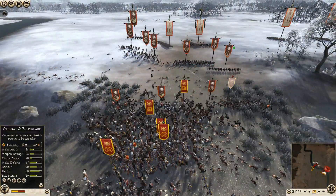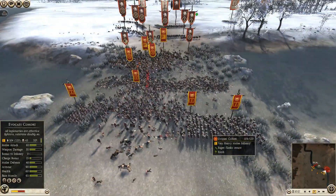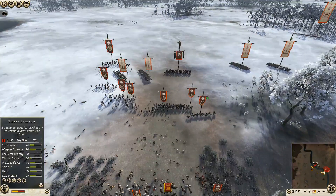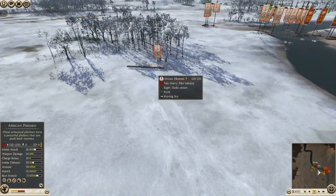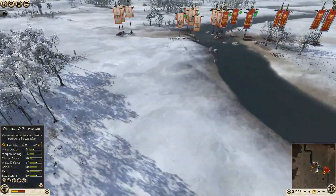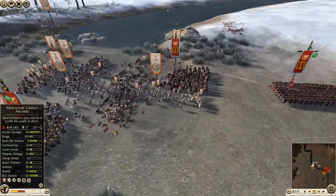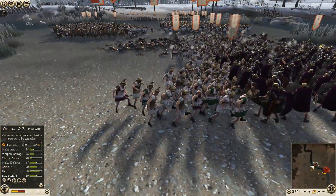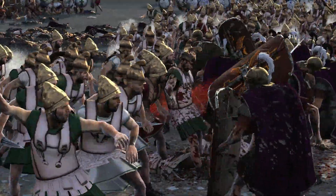I'm pushing my archers in to give more men to the cause and deplete his noble riders further. I'm also moving my evocati cohort forwards because I can see Carthaginian hoplites arriving — Libyan hoplites — and it looks like he's sending his African pikemen, fully chevron-upgraded, over to my flank. It's not looking good for me. However, his archers have used up their ammo so they're charging into the praetorians, where they're just going to get wrecked.